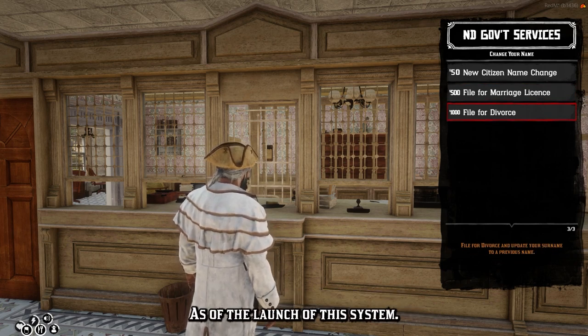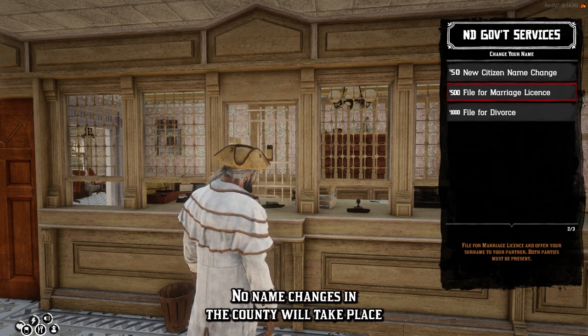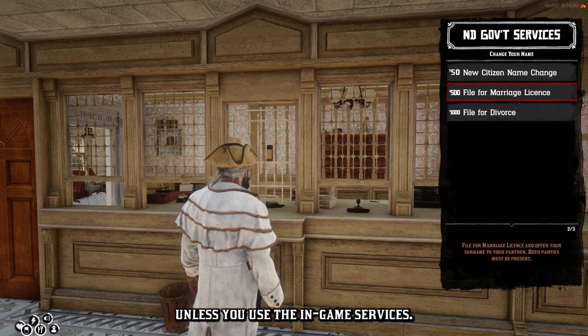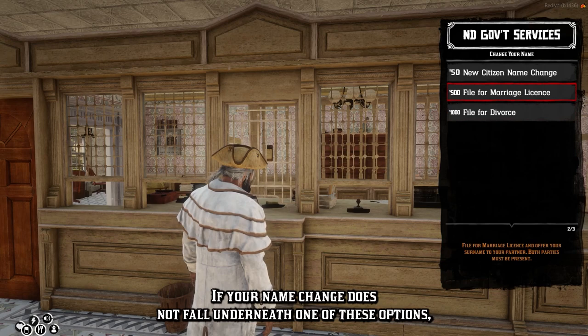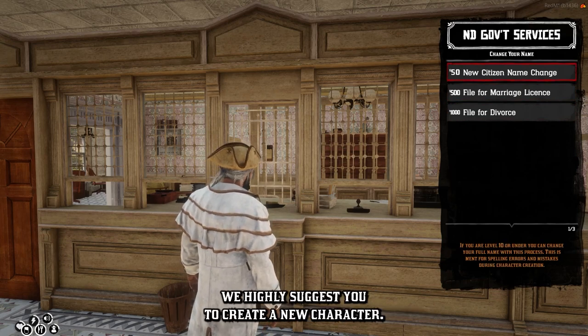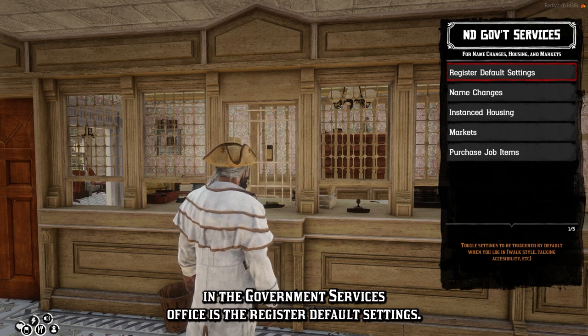The divorce option will only work if you used the Marriage License option to change your name in the first place. If your name was changed via a previous name change ticket, you will have to turn in a ticket to file for divorce as well. As of the launch of this system, no name changes in the county will take place unless you use the in-game services. If your name change does not fall under one of these options, we highly suggest you create a new character.